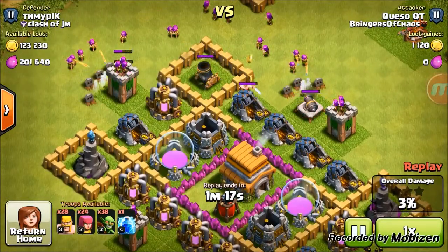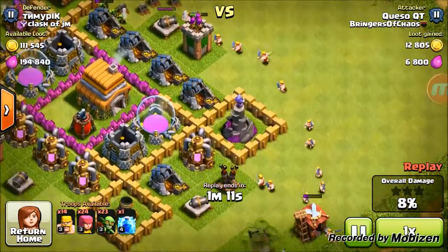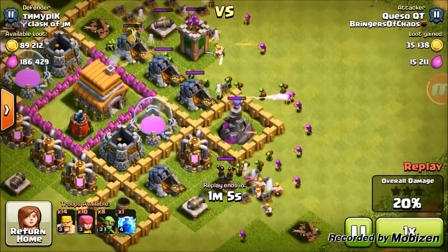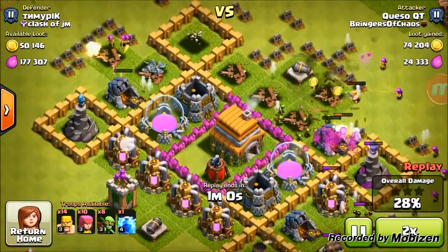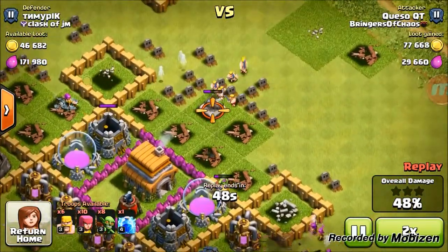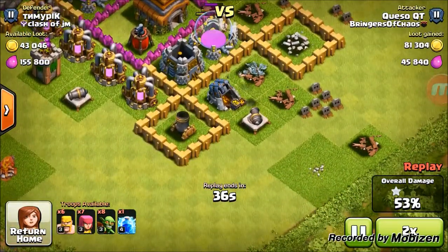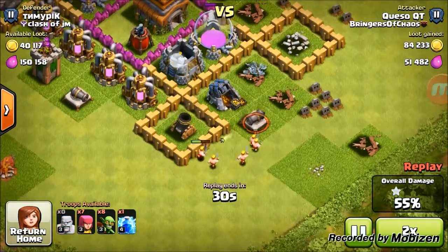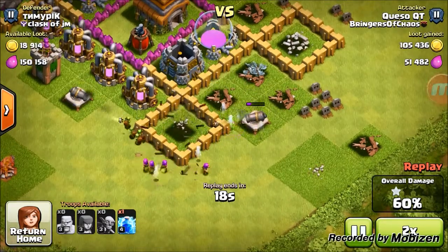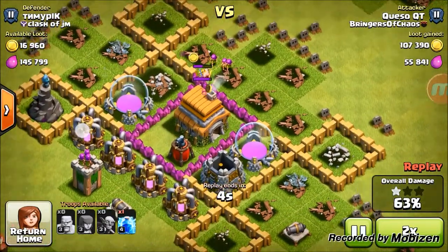We're going to drop in some barbarians all around this side to work on taking out a few of these defenses, then drop in some goblins while everything else is shooting. We'll do the same thing over here - let the barbarians tank, let the archers work on defenses, then drop in the goblins to take out these collectors. We're going to manage to get this storage too - dropping a few barbarians to take out the cannon and free up the storage. We try to get the last collector as well, though we don't have enough troops for the last storage.